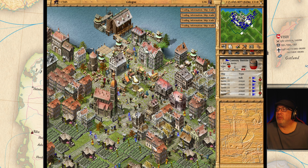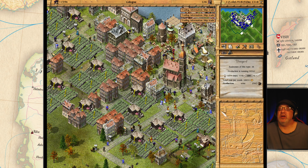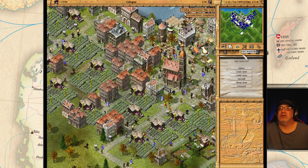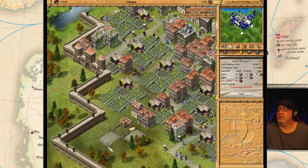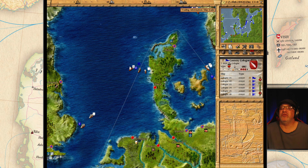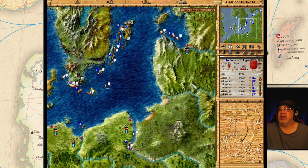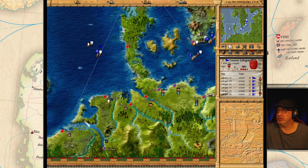Cologne — how are we doing here? Everybody is satisfied for once. We are still short people, but let's build some more vineyards. Let's check their fleet — there's the Cologne fleet. It's almost full. We can't add the Hulk to this fleet because it goes down this river and will not be able to do it.